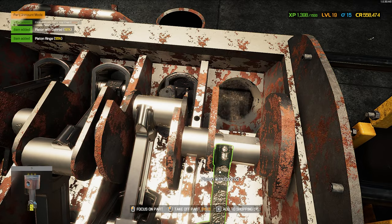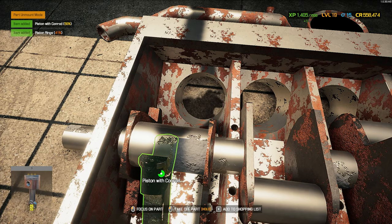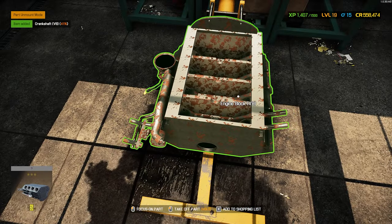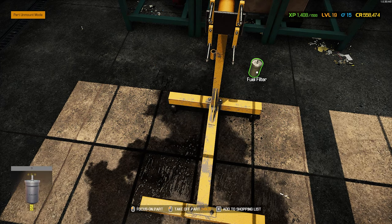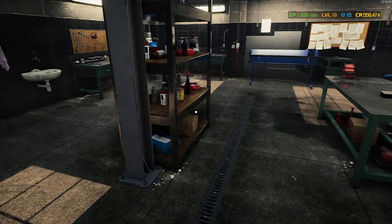Now we can pull pistons out — there's one — and you get the idea. From there we can pull our crankshaft, and we are down to just the block. Oh, there's a fuel filter floating in air — we've got to take care of that. All right, that's the engine torn down.